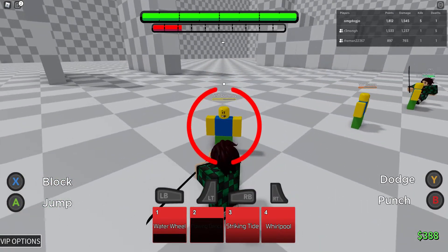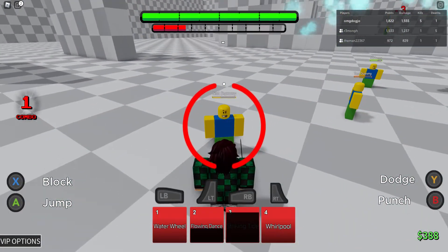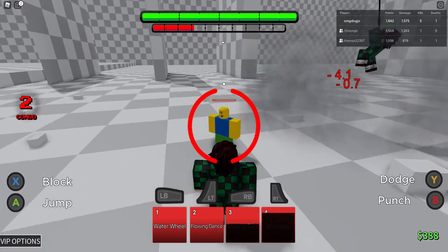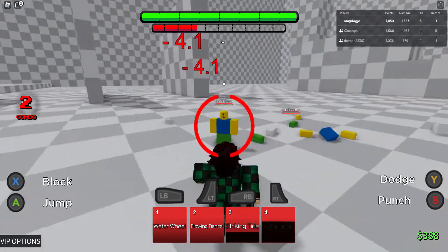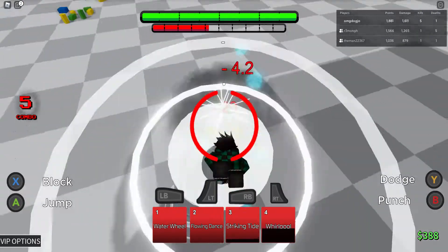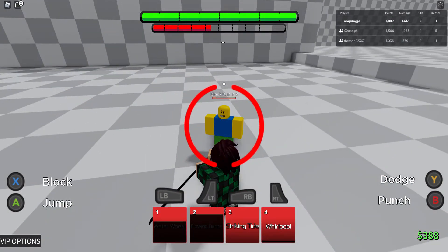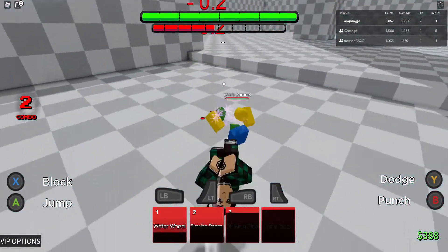Striking Tide is like a dash move, kind of like Ichigo's dash, but it actually hits in between. Whirlpool — if you know Roronoa Zoro's move and his ultimate, you'll probably know what that is. Let's test those two out. Striking Tide is a guard break and Whirlpool is also a guard break, which is pretty cool.